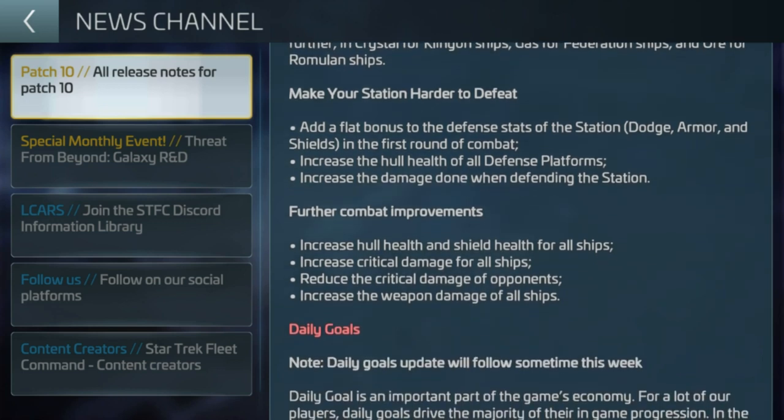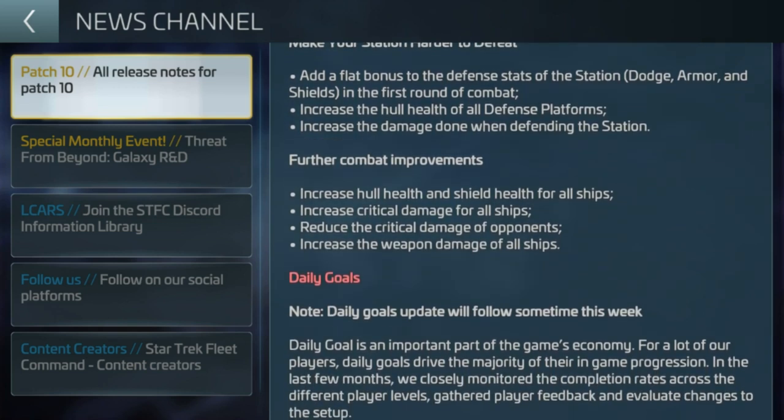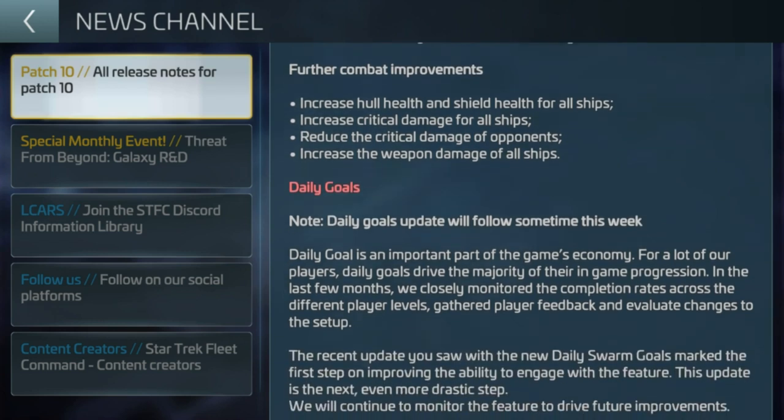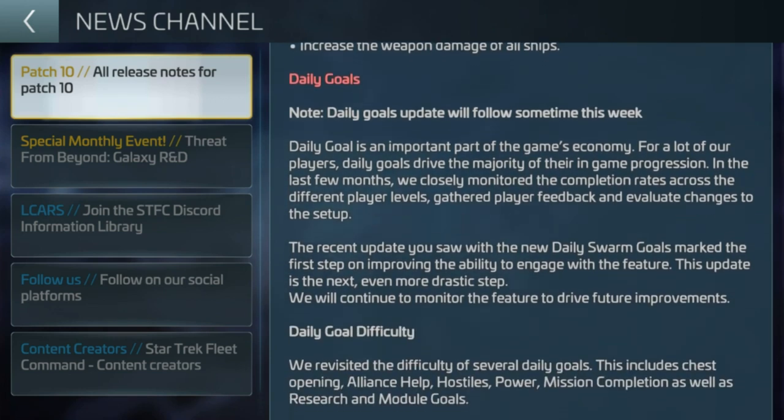Make your station harder to defeat — a flat bonus to station defense — all very welcome because it's nice to keep continuing to do research. So the people who are relatively satisfied at the moment are those who are just glad to be able to research and have something to do in the game instead of just repeated, rehashed events every day. Further combat improvements — all nice enough in the research. I'm not knocking all of the research tree, just certain parts of it.